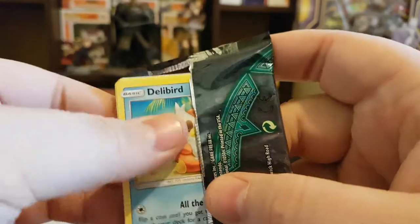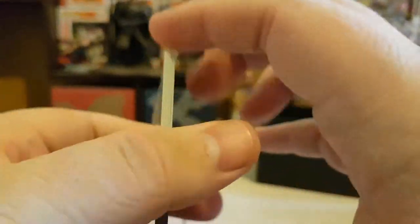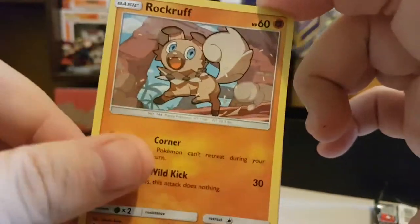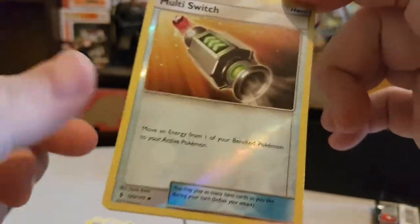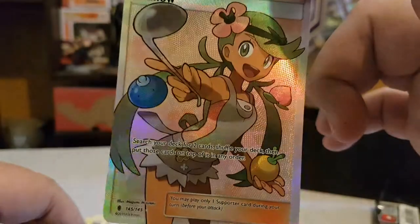Last pack, guys — pray for something good for me. Oh, I see something shiny in the back there. I think we've got a Hyper Rare! Let's pray for Lele — hashtag pray for Lele. We have Dedenne, Trubbish, Machop, Rockruff, Bellibolt, Fire Energy, Energy Lotto, Slugma, Broken Heal, Multi Switch, and... nope. We've got a Mallow, which is like a five-buck card.